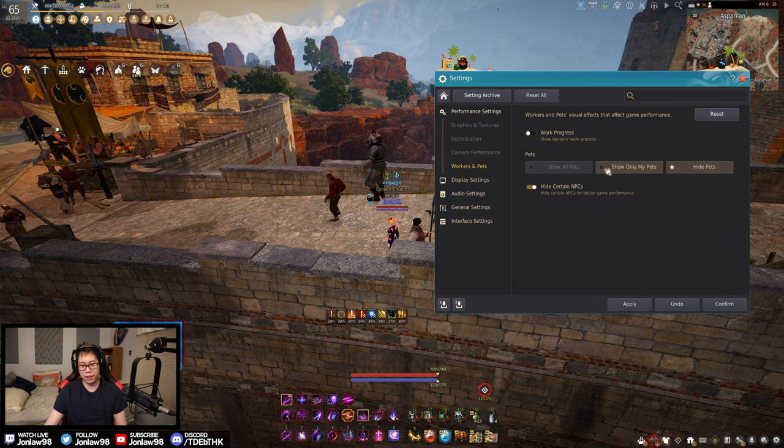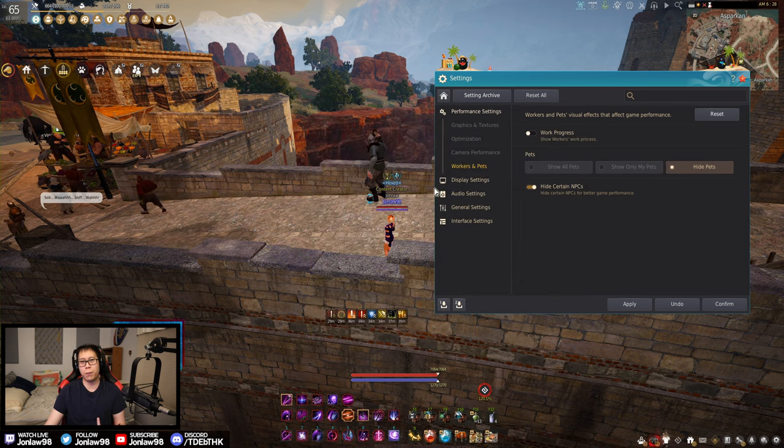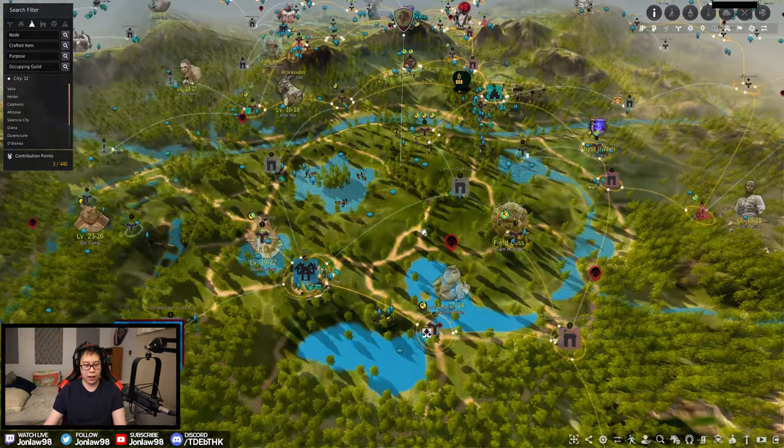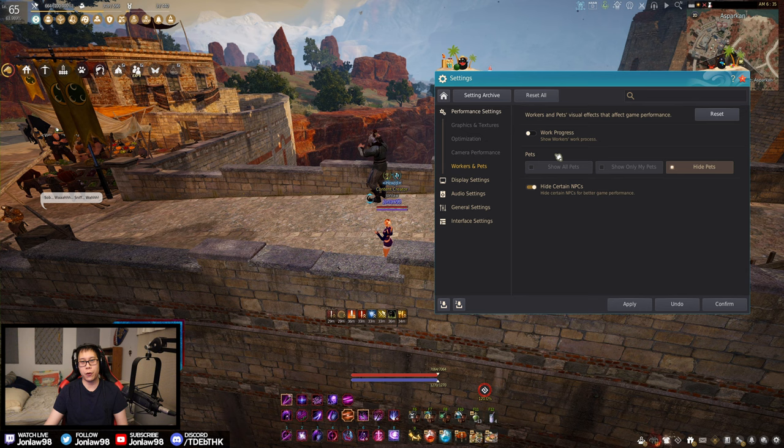Workers and pets — it's cool to see your pets flying around, but I don't think it affects performance that much, maybe less than 1%. I just personally don't care. Show worker progress puts an indicator on the map so you can see your workers traveling back and forth. Hide certain NPCs hides irrelevant NPCs — I've had this on for years and never had a problem. It's just about whether you want higher FPS running through towns.